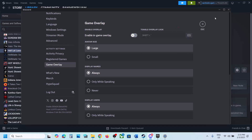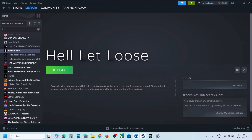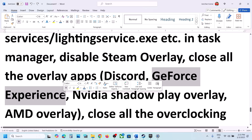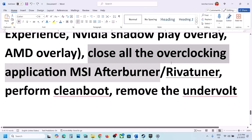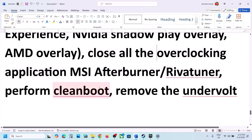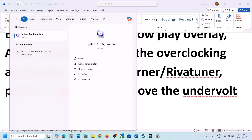If you have Discord running, go to Discord Settings, scroll down to Game Overlay, and turn off the In-Game Overlay, then check. If that doesn't work, quit Discord entirely and check. Also close GeForce Experience overlay — close all overlay applications, then launch the game. Close any overclocking applications such as MSI Afterburner or similar tools and check.